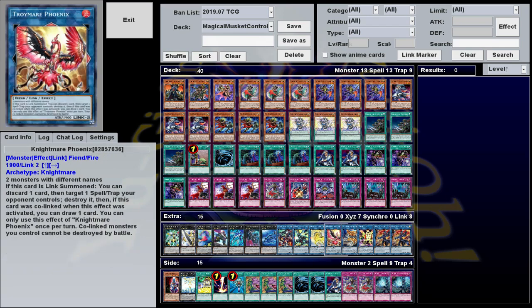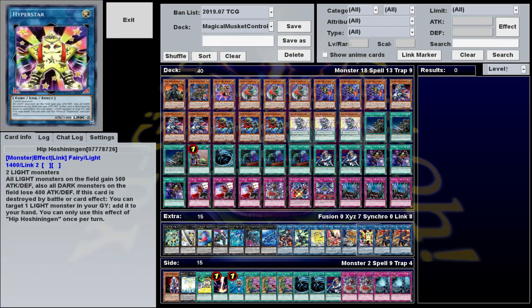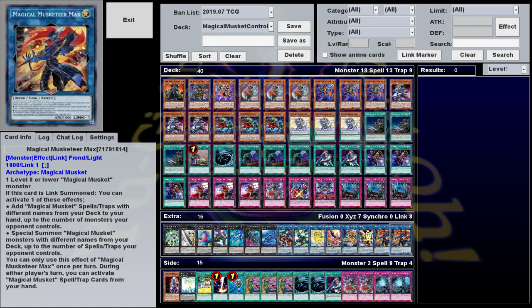Borel, Korn, Phoenix, Nightmare Cerberus, a Hippie Star, and two Magical Musketeer Man.